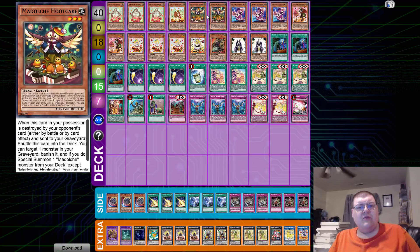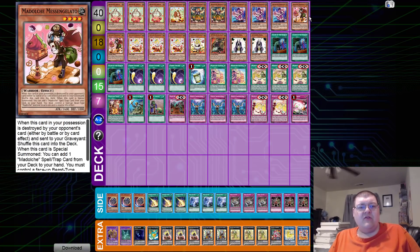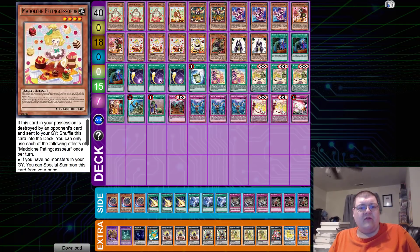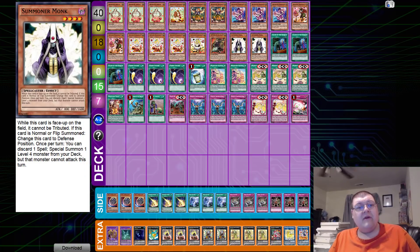We have two copies of Madolche Hooky, triple copies of Madolche Magellanica, two copies of Messangelato, triple copies of Pudding Sorcier, one copy of Pudding Suss, one copy of Super Madolche Magician, and you have another Level 4 extender on your field to combo up — I can't really complain about that. We have two copies of Summoner Monk, wrapping up our monsters here.